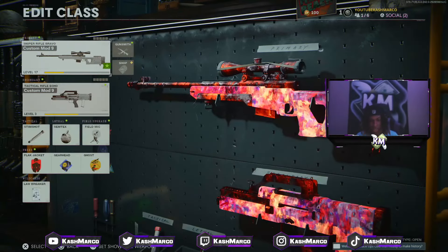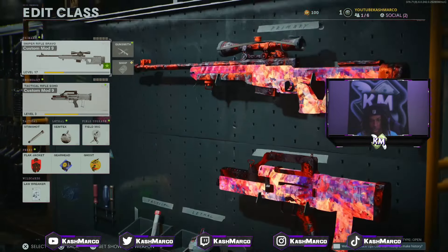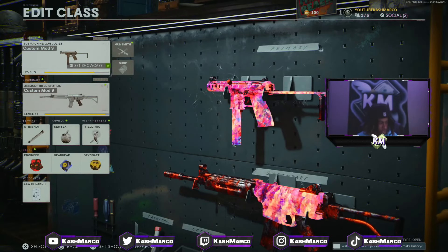In today's gameplay it'll be a nuclear challenge while using the new best camo in Cold War, and I did it using the Tech-9, one of the best guns in the game. So not only are we using the number one camo, we're putting the number one camo on the number one gun in the game.